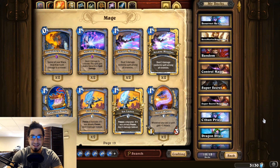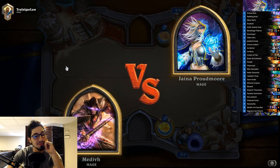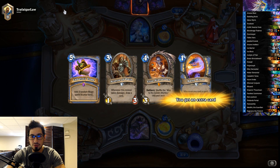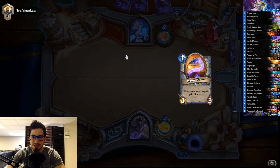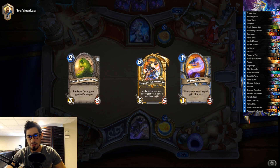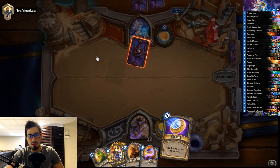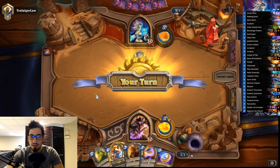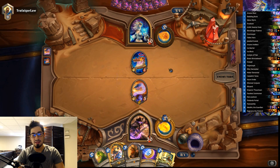Heading into our first game against another Mage — assuming it's Tempo Mage or Freeze Mage, most likely Tempo Mage. Looking for Doomsayers in the opening hand — the Mana Wyrm's good but definitely looking for Doomsayers, Frostbolts, and things to deal with early game. If he's playing Freeze Mage, as long as we draw Ice Block we should be fine. He plays Babbling Book — we'll follow up with Mana Wyrm, which will probably get Frostbolted but that's one Frostbolt on a creature and less on our face.